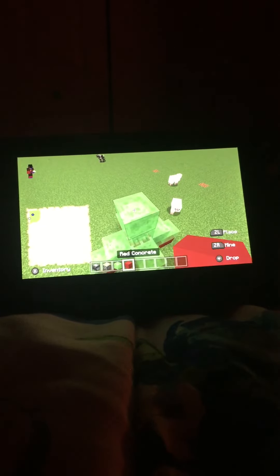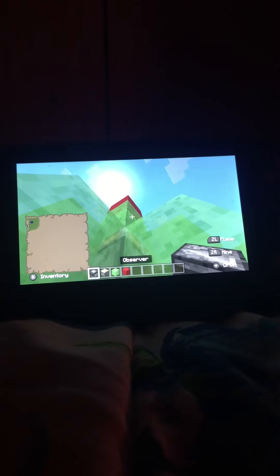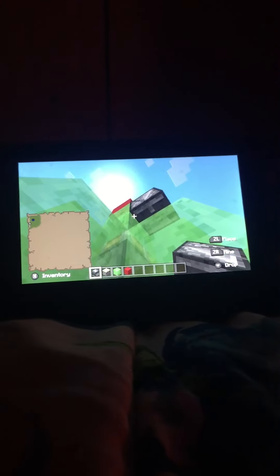Then you got observers and sticky pistons. Sticky pistons and the slime blocks are basically all you need, but the other stuff is just to make it function, and the block of choice is just to make it look cool. It's like the legs, and then you put the observers and sticky pistons there.